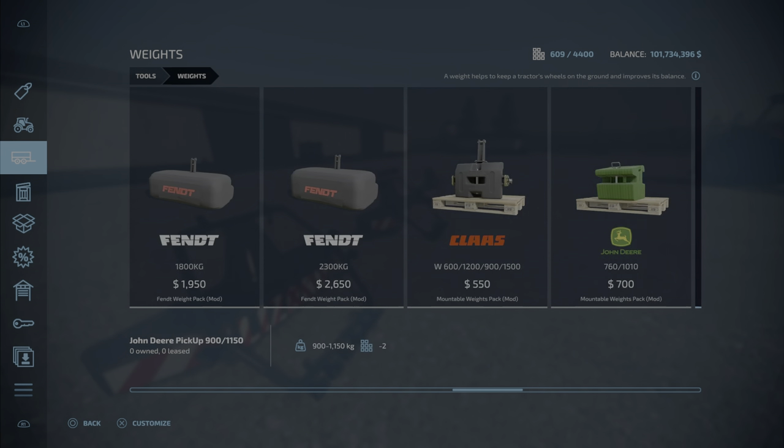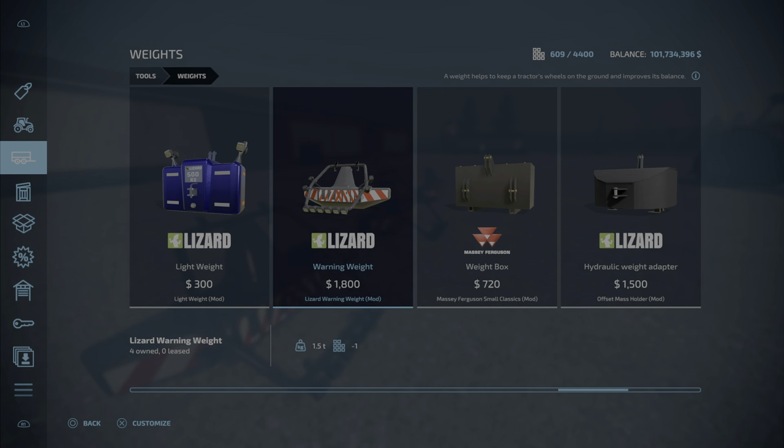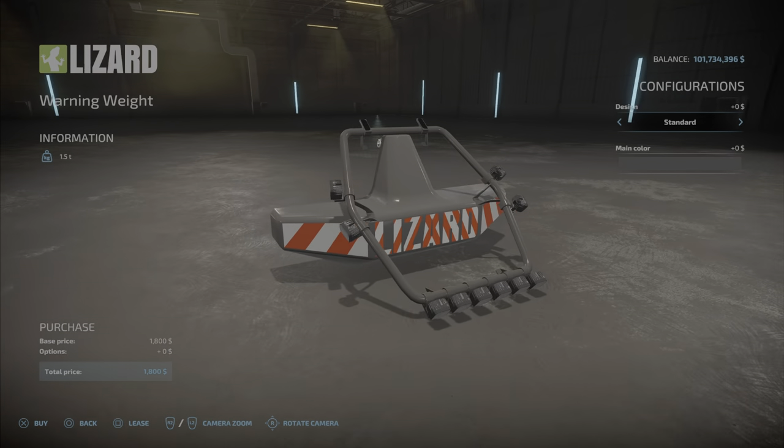Where do we find it? First, look under Weights — usually the first place I check. There it is: the Lizard Warning Weight, eighteen hundred dollars. It takes two slots to buy.